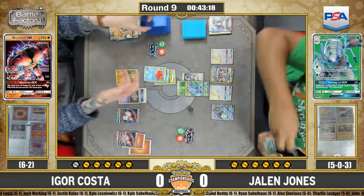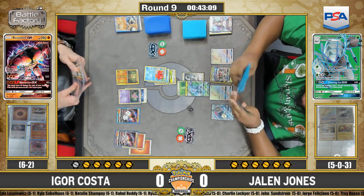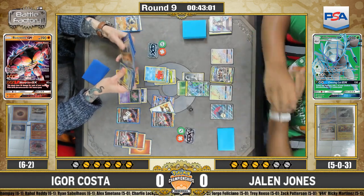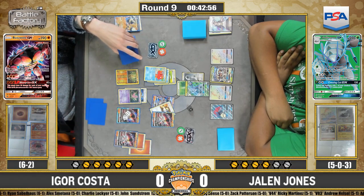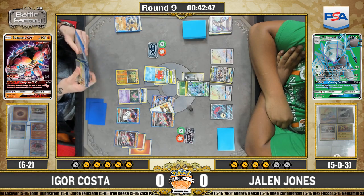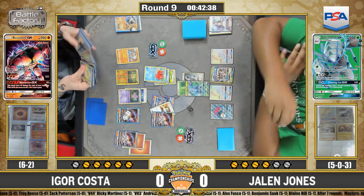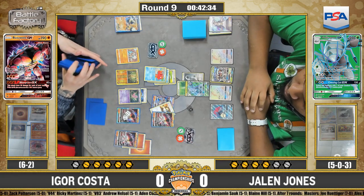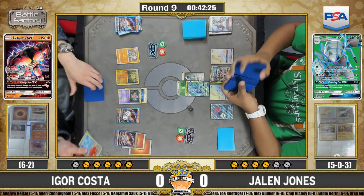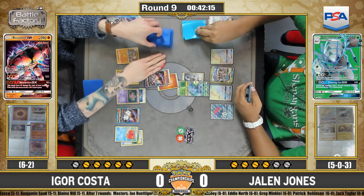There's the knockout — Regirock gone. Jalen goes with Armor Press, reducing 20 damage. Igor goes straight into Abyssal Hand for a fresh five cards, pulling another Ultra Ball to keep filling his bench. He hasn't benched Lycanroc yet — there is one in the deck — but he's shy of risking it. The board: Igor has a heavily damaged Buzzwole on the bench and a Sudowoodo pseudo-voodoo in the wings, but that's a play for later. With Armor Press, that Golisopod has effectively 220 HP, and Igor would need Absorption with a Strong Energy for a knockout.